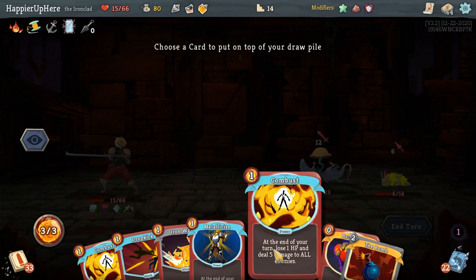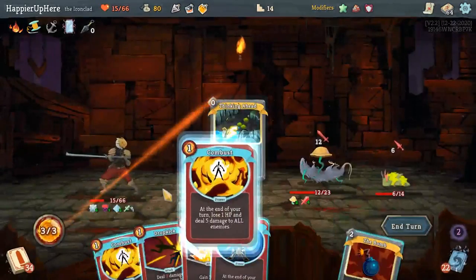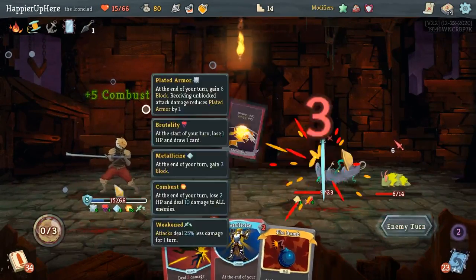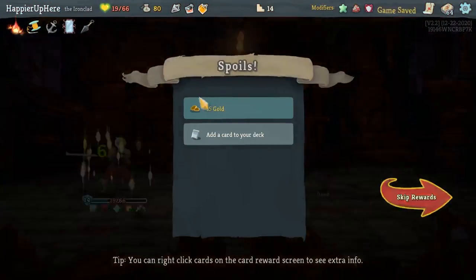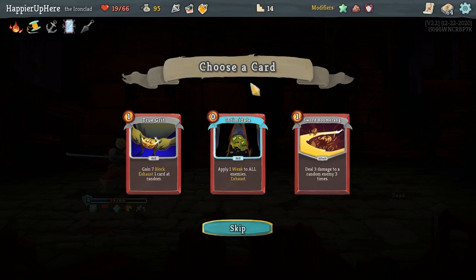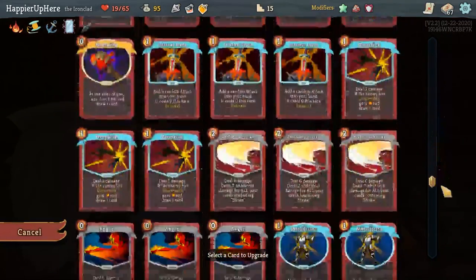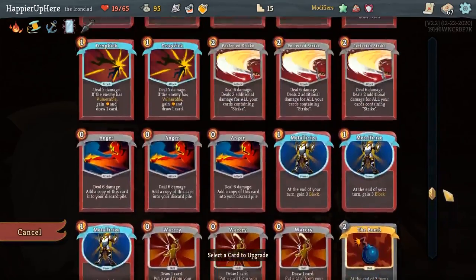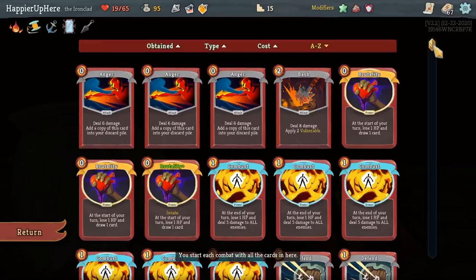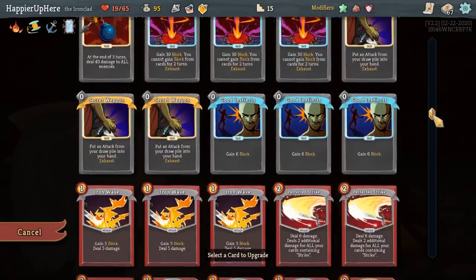At end of turn, lose one HP and deal one damage. I think I have to play double Combust here — and that's not even enough, I have to do Iron Wave. 13, I think that's okay. Intimidate, Sword Boomerang, True Grit — I need defense against Hexaghost, so let's take True Grit. I probably don't want to upgrade Brutality. I should also sort A to Z to track Collector bonuses. I don't have enough defensive cards.